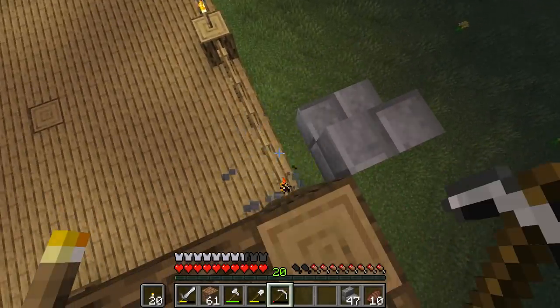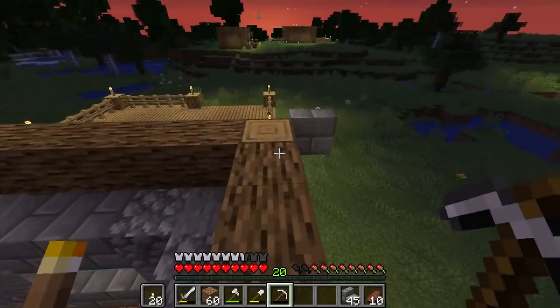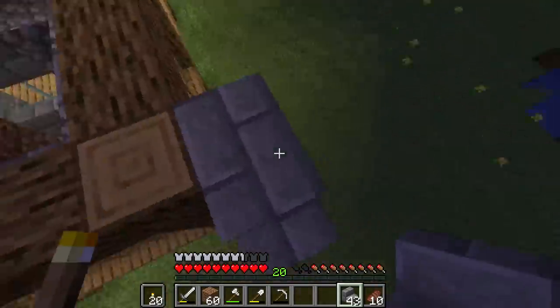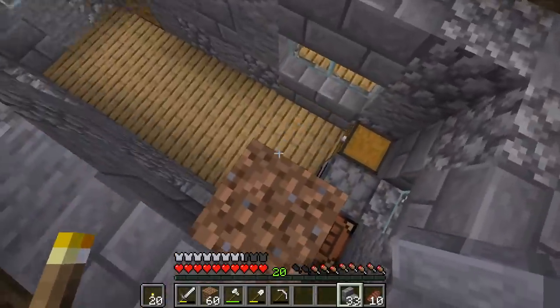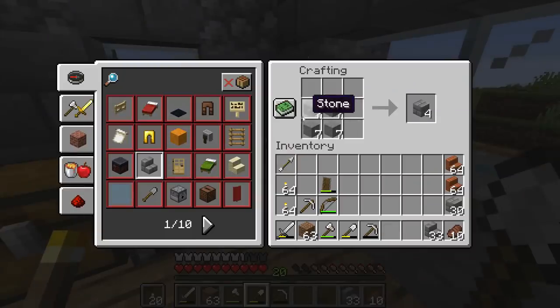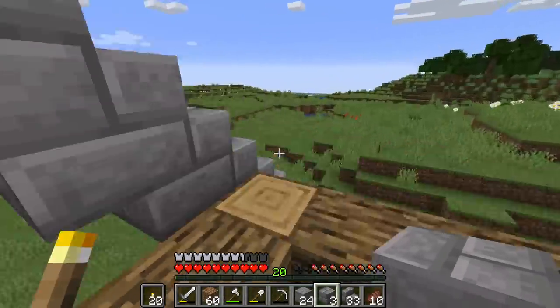I'm going to dig off that dirt and also dig out that step there because I don't need that. I'll do exactly the same on the other side. Now I can start to build a gable end — the sun is coming up, that's good, we're not going to be bothered by nasties. Building upside-down step, right-way-around step: you can see I've got a gable-ended house, which is brilliant. I did put normal stone in here — stone bricks are four stone in a two-by-two square.